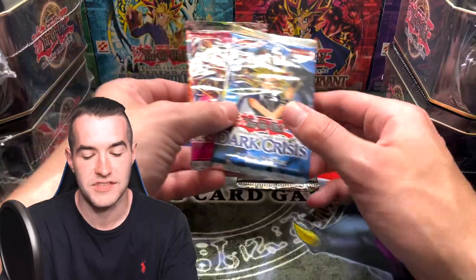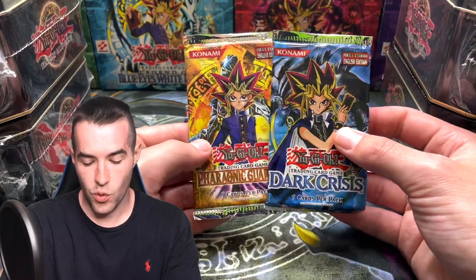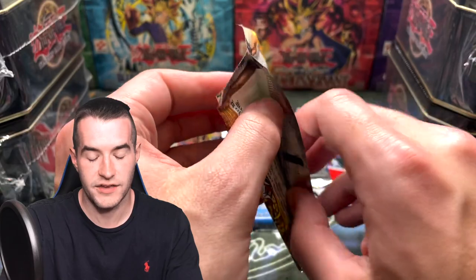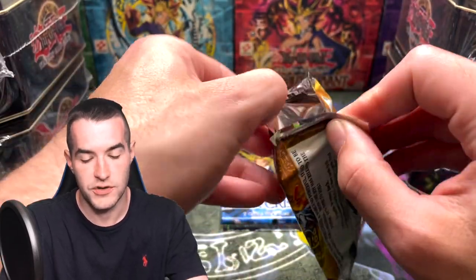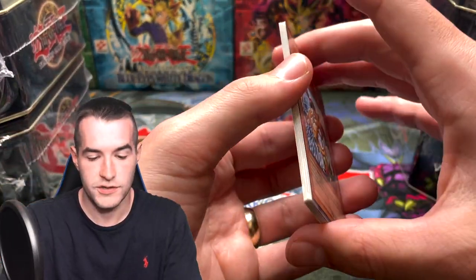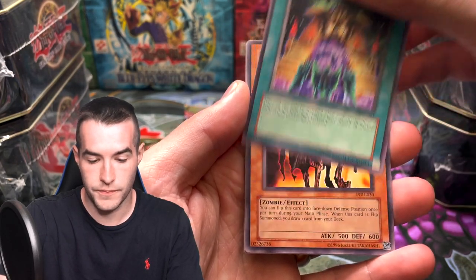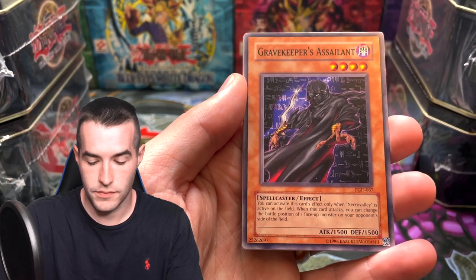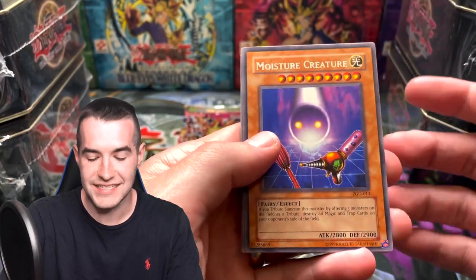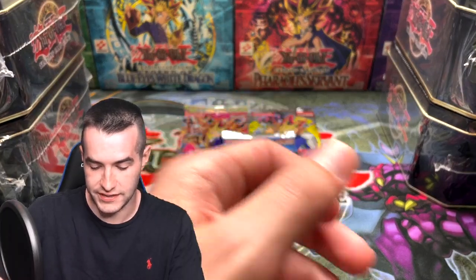Let's go with Pharaonic Guardian — the seventh set in Yu-Gi-Oh! It actually went Pharaonic Guardian, Magician's Force, Dark Crisis, IOC, and AST. That's the order. So let's start with Pharaonic Guardian. Arsenal Bug, Royal Tribute, Des Lacuda, Gravekeeper's Assailant, and a Moisture Creature — this guy's a classic for sure. Bottomless Shifting Sand and the Dark Dust Spirit. Pretty nice.